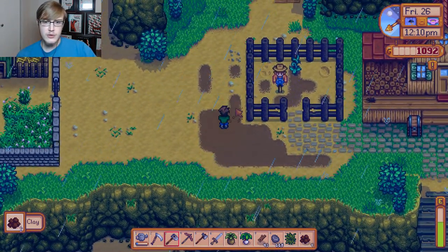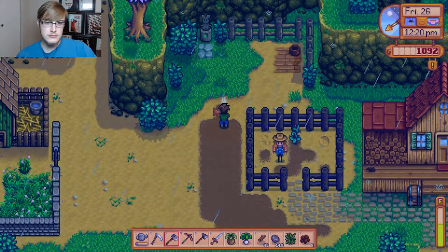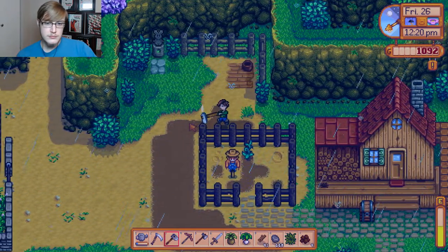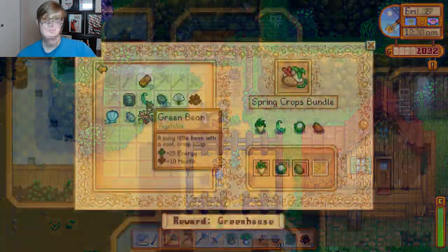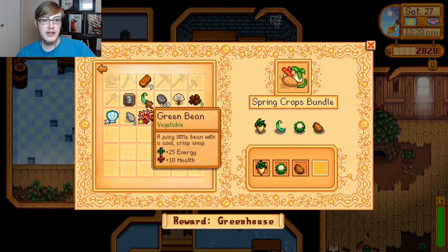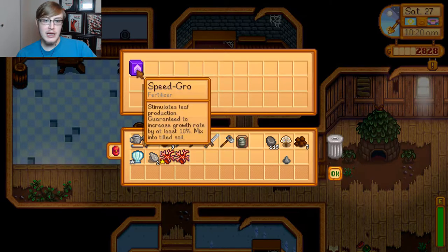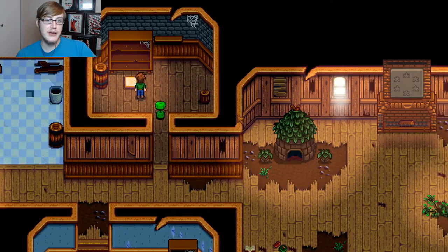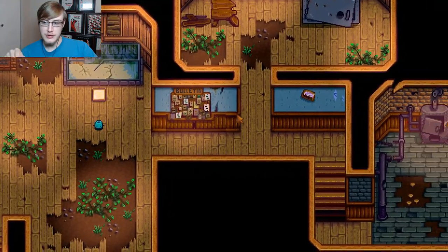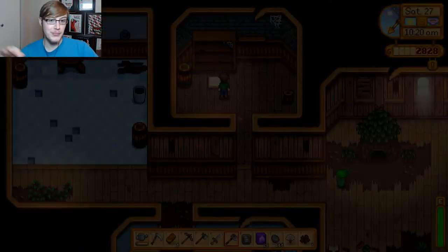We can do this. Two already, just need six more. I'll fast forward this part so you don't have to watch it. I'd just pop back in here quickly while I'm looking for spots to get clay, because our green beans finished growing. So we're just going to finish that bundle up. There's a reward - some speed grow, and that makes everything grow about 10% faster. This is the first time we've also finished a bundle.